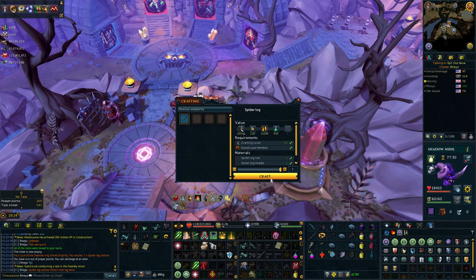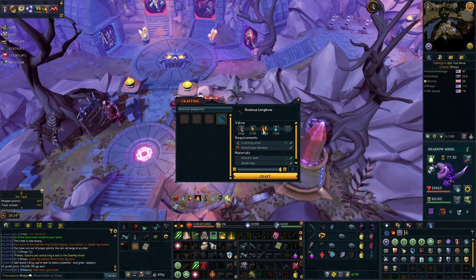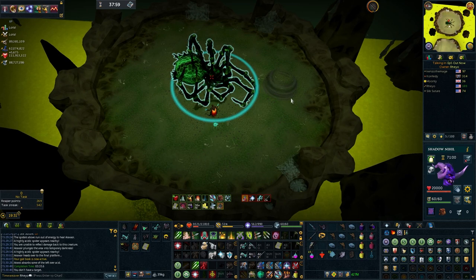Go ahead and craft this spider leg — a nice 210 mil. How much more is it for a bow? Oh, it's another nine mil. I guess we'll go ahead and make the noxious longbow then for another nine mil. These are pretty decent kill times, I'll be honest.